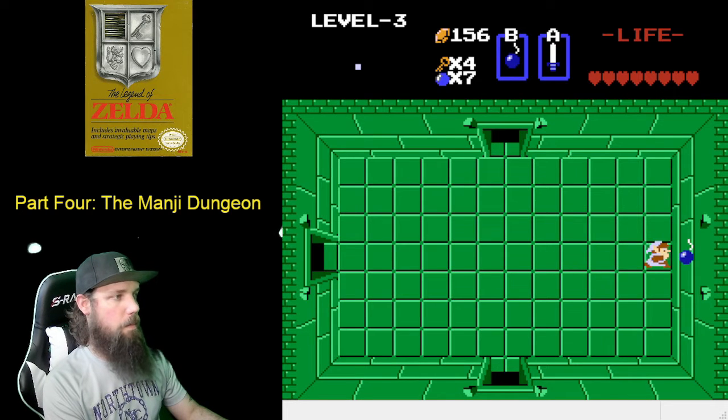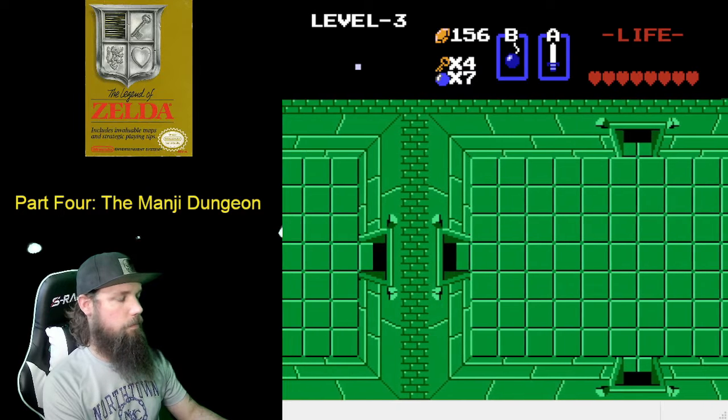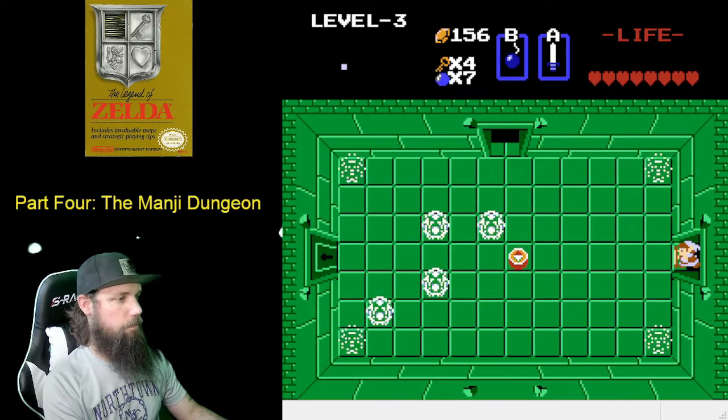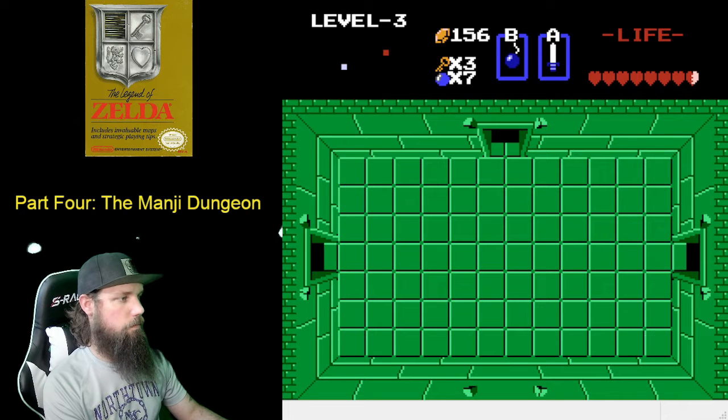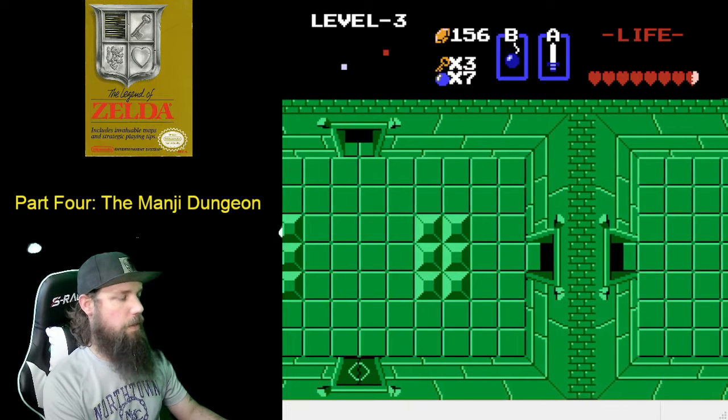We'll grab the bombs they leave behind. We're going to go ahead and bomb the right wall, but head left one. In this room we're going to defeat the keys and grab the compass. Then we're going to go left one screen through the locked door. We're going to defeat the dark nuts in here.